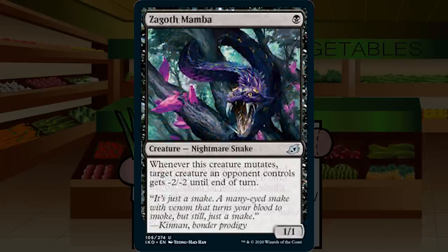Our final card is Zagoth Mamba — a single black mana for a creature nightmare snake at uncommon, a 1/1. Whenever this creature mutates, target creature an opponent controls gets minus two, minus two until end of turn. It doesn't mutate naturally — you have to put something on it. This is a very good mutate platform: it comes down on turn one, ramping you to lower-cost mutate creatures, and when you mutate onto it you get a free Deadweight for the turn. If you have five or six mutate creatures you play it every time. B minus for Zagoth Mamba in the right deck.